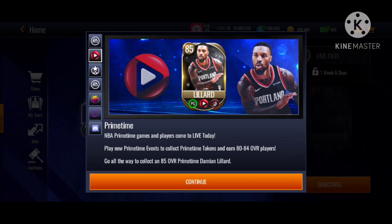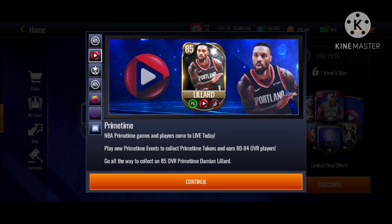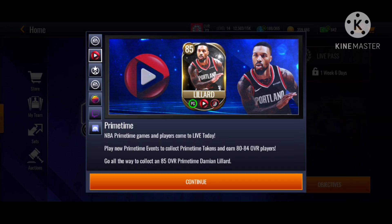EA actually dropped a new Primetime theme — they dropped 80 to 85 overall players. I'm gonna tell you how to get them. I didn't say it's all free, so if you saw 'free' in the title, I mean only the 80 overall, maybe the 82, but the 85 is too hard to get.